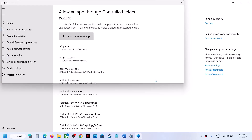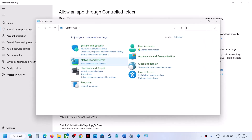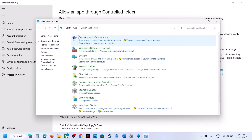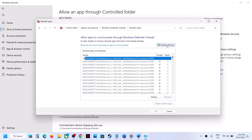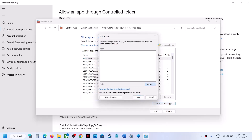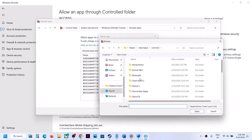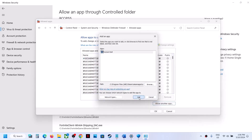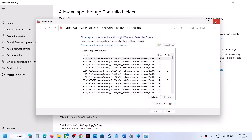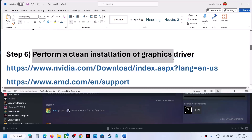Select the game exe file and click Open. Once added, type 'Control Panel' in the Windows search box, go to System and Security → Windows Defender Firewall, and click 'Allow an app or feature through Windows Defender Firewall'. Click Change Settings, then Allow Another App, click Browse, go to the game installation folder, select the game exe file, click Open, then click Add. Once the game is added, launch and check.